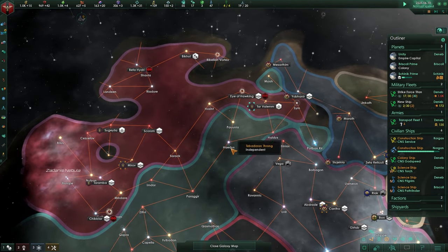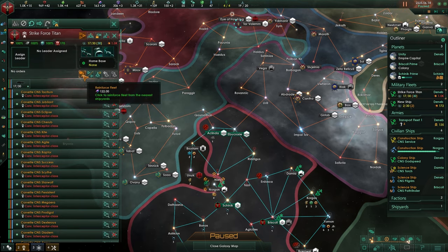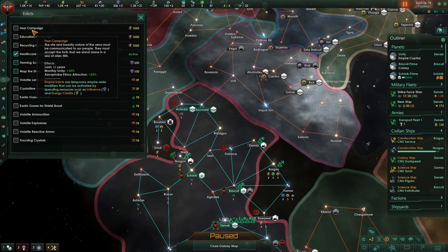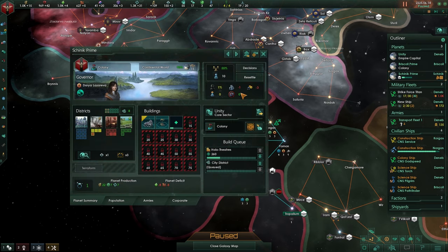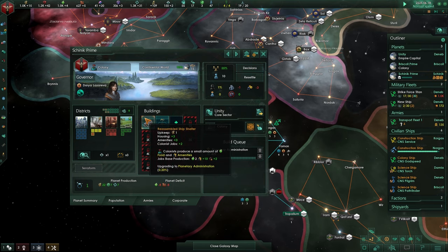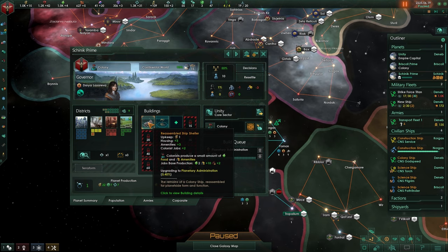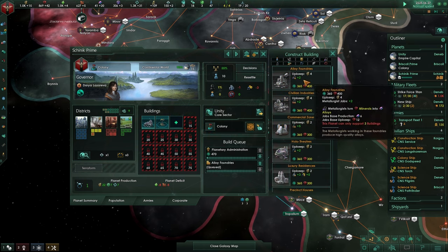They've taken back some of that terrain. Now I don't want to get into that war already - we're going to be waiting, buying ourselves some time. Let's increase our ships. That also means we are towards our naval capacity and we want to be doing something with that. Monthly unity plus 10%, scenic attraction - I still want to be focusing more on alloys. So let's increase this because this will create a base plus 10 alloys. That means that we can generate more alloys.